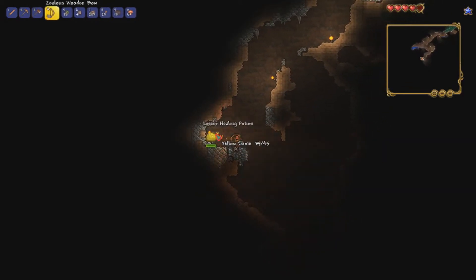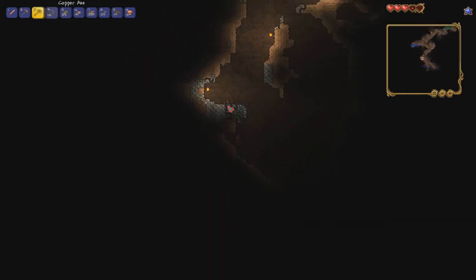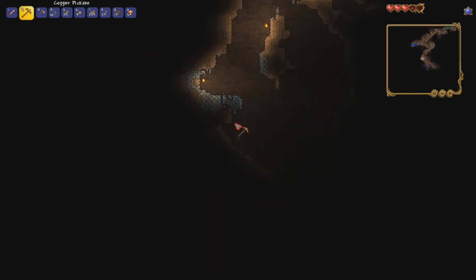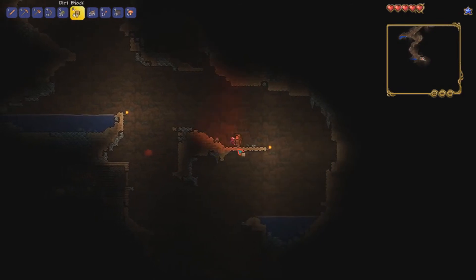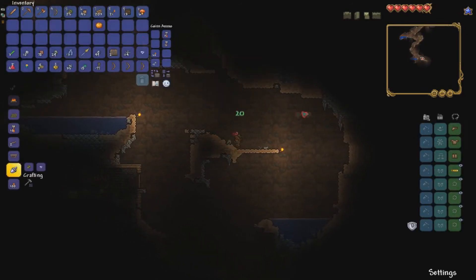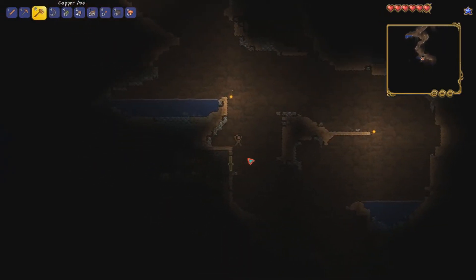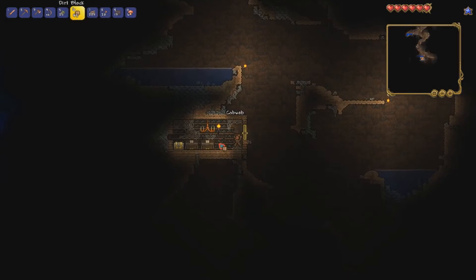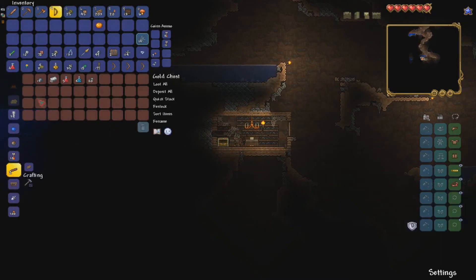Oh, I see our first underground house — that should have a gold chest, which is awesome! We got our first heart crystal, so using a Life Crystal gives us more HP. That also gives us the chance to get the Nurse NPC. Oh, a Band of Regeneration — that's nice. And 80 silver — when you have bombs, there's a chance for the Demolitionist to move in.